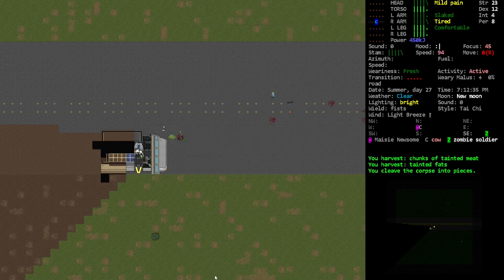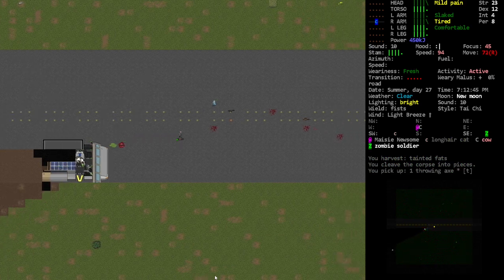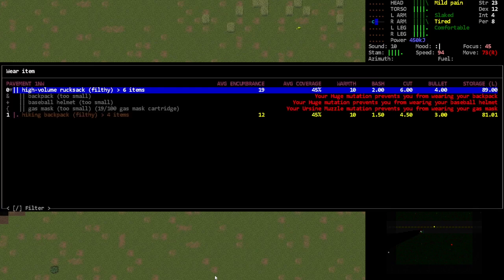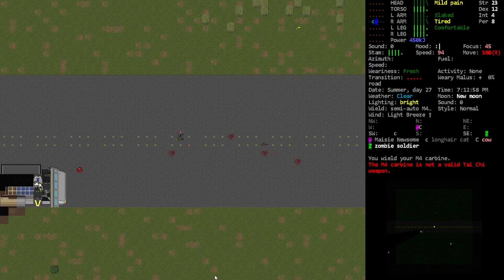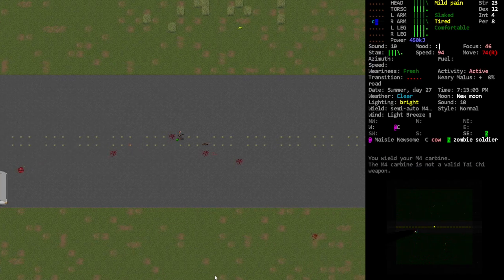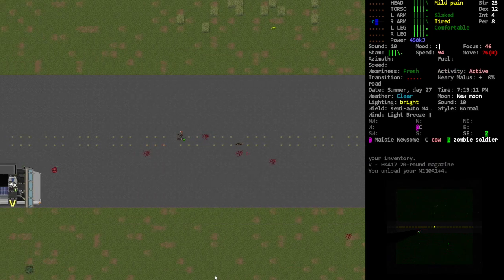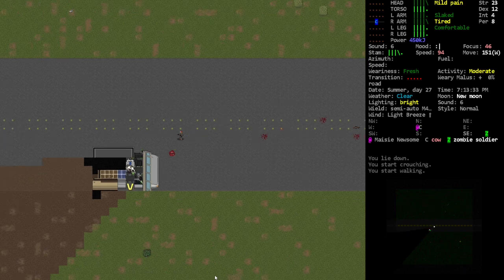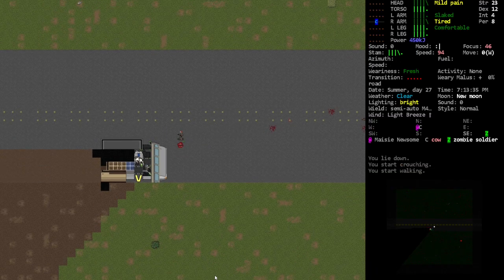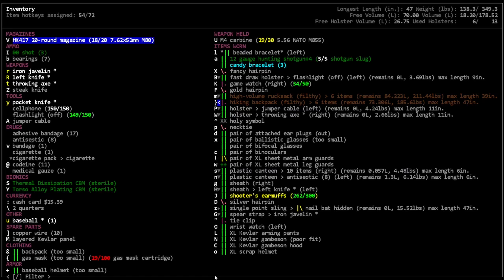Dismember - it's fine. Pick that up, pick that up, and we're gonna take that. The zombie soldier doesn't seem that interested in us. Oh, a combat knife - okay, I've been looking for another one. Where is it? Here we go - activate combat knife.